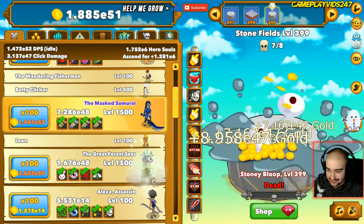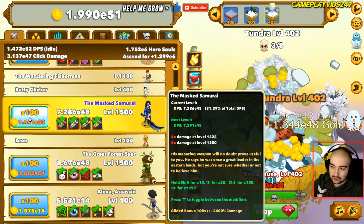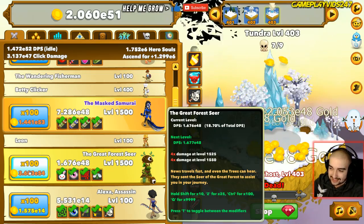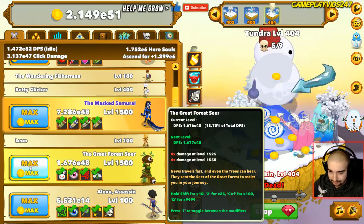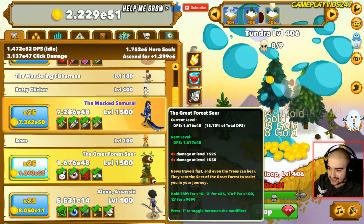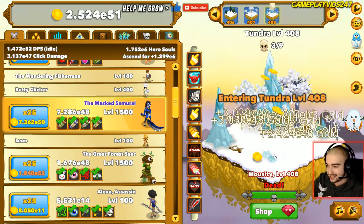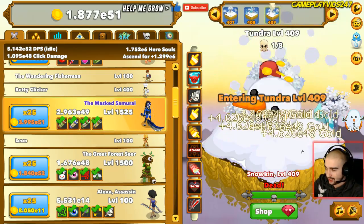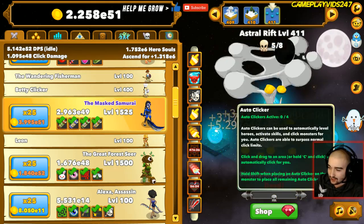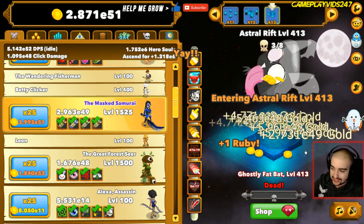Let's switch between the 100 levels here. 1,500 Masked Samurai, and now the Great Forest Seer. So Masked Samurai is pulling off 81.29% of our total damage. Great Forest Seer is taking the rest at 18.70%. If we were to put 25 levels into Great Forest Seer, I think we'd get a more decent percentage of DPS gained. But because Masked Samurai is usually the cheapest for damage at this level, we'll probably end up still going into the Masked Samurai. I am not going to put an Autoclicker on the Masked Samurai right now because I do prefer to get that extra gold boost from Nogranit. Right now we have four Autoclickers actually gaining gold for us, which is always good to see.